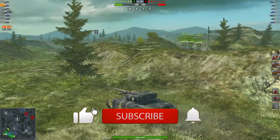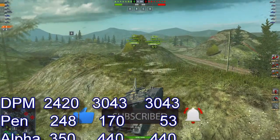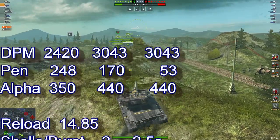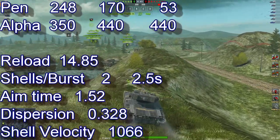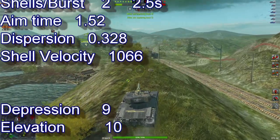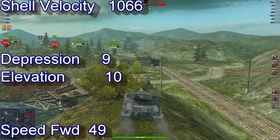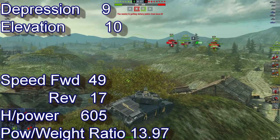Please hit that like button. Here come the stats for the tank: 2,520 DPM, 248 penetration, 350 alpha, reload of 14.85 — two shells with a two-and-a-half second gap between each shell — aim time of 1.52, dispersion 0.38, and shell velocity of 1,066. Depression 9, elevation 10.